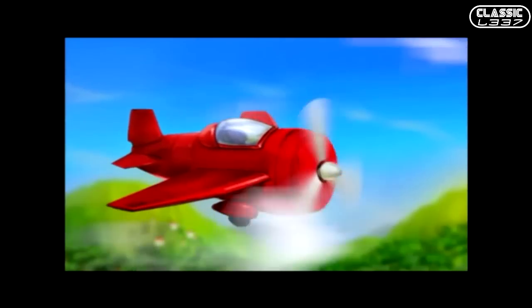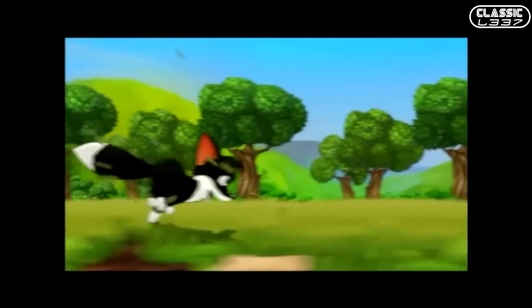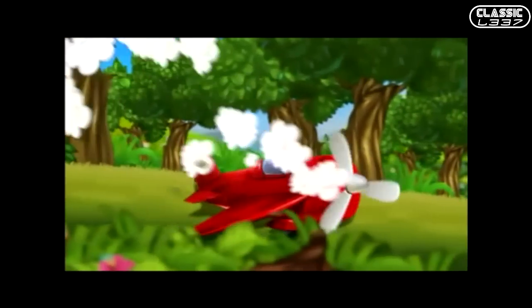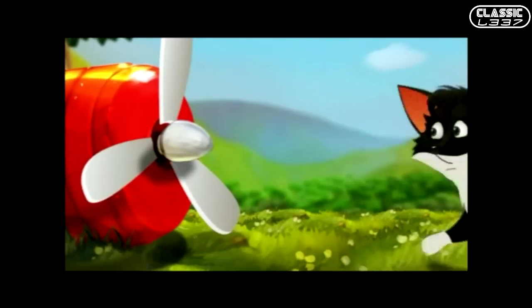The story is basically that an airplane is flying over land and crashes — a very violent crashing scene. A fox is sleeping, wakes up, goes over, hijacks the propeller and motor off of the airplane, ties it to his back, and voila, magically he can fly around to help him catch chickens. That's what you have to do in this game.